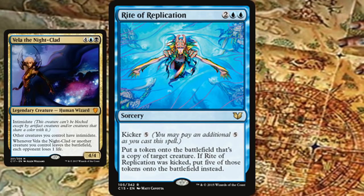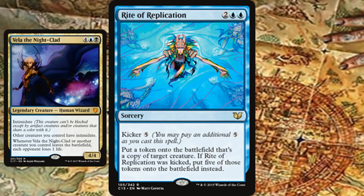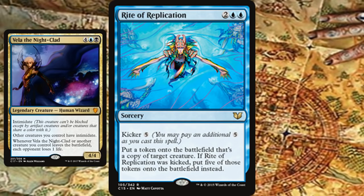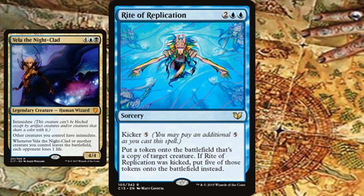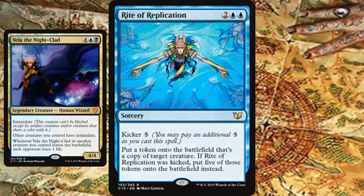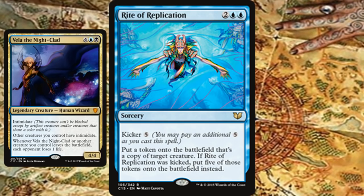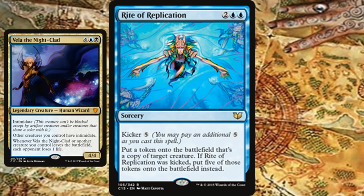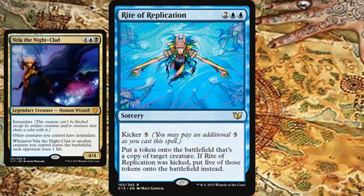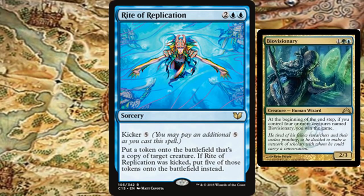That's the jankiness of this card — throw it in a Vela deck, a Reaper King deck, and you honestly should. Omnath, Locus of Rage is a bit harder since it's off-color; you'd need something like Animar, Horde of Notions, or Keneos and Tyro for landfall triggers. Moving on, one pretty obvious combo is Bio Visionary.